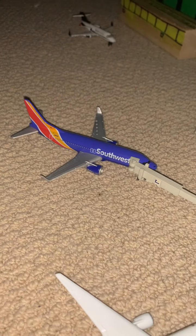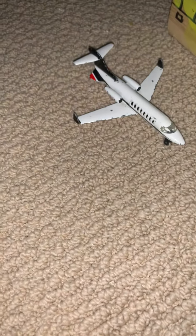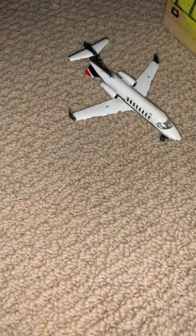This is an empty gate, and this is the FBO terminal. This is a Learjet — a private jet — and it is going to be heading off to Kailua-Kona, or KOA.